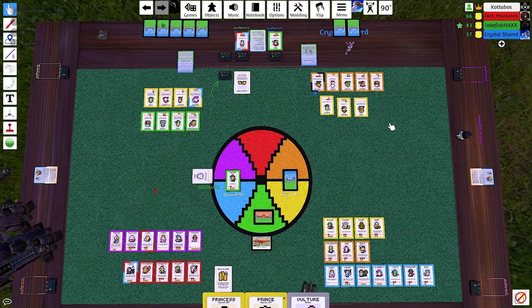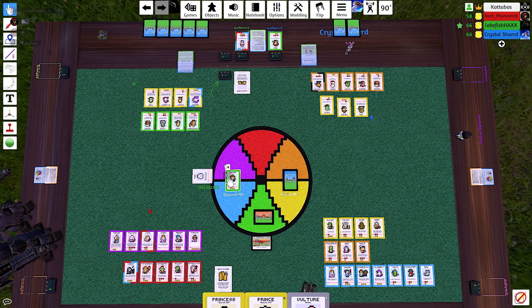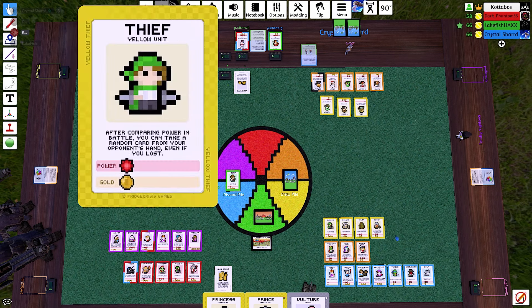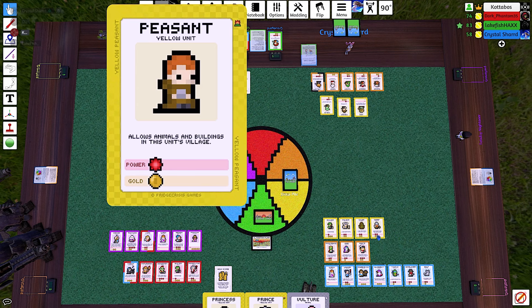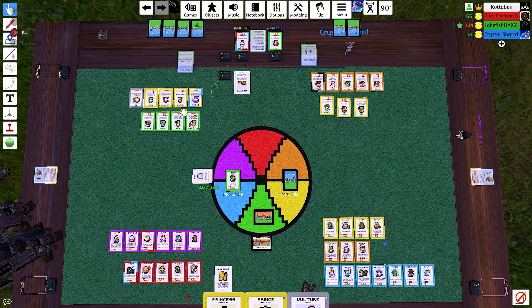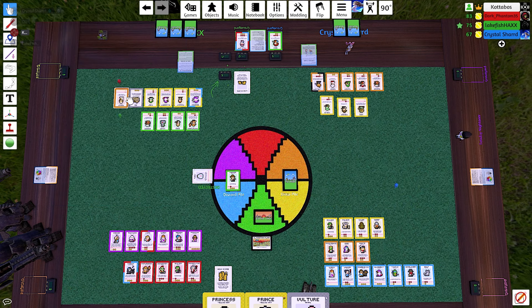He didn't drop a farmer — nah. Well, the farmer would have been good if he had any animals. It allows animals — that's why it would've been good. But I already have the peasant in my yellow. Oh, he played that damn inn! And another peasant — allows animals and buildings. Yeah, he's got it. When he played a priest in there — gold equal to the number of cards in your graveyard. That's not bad, so three gold for him right now.